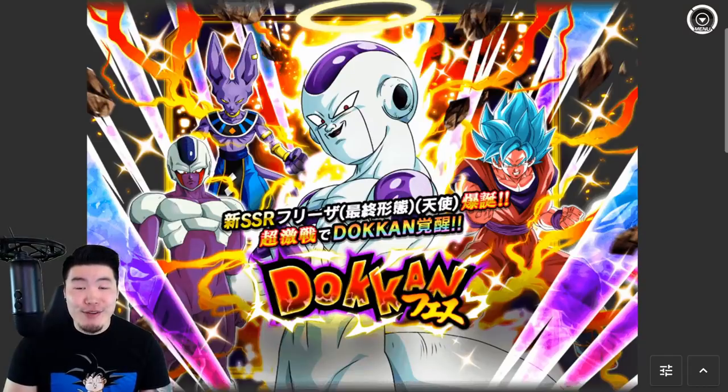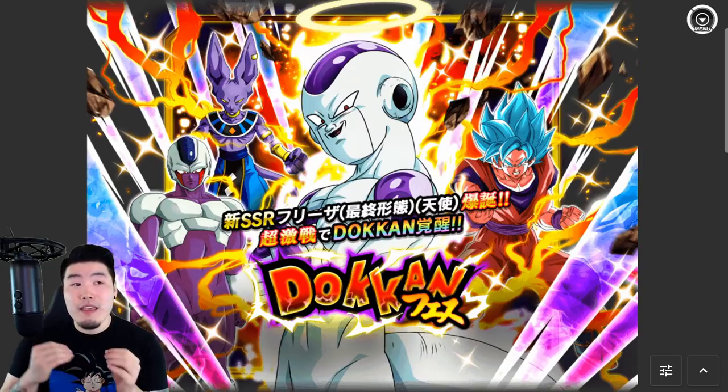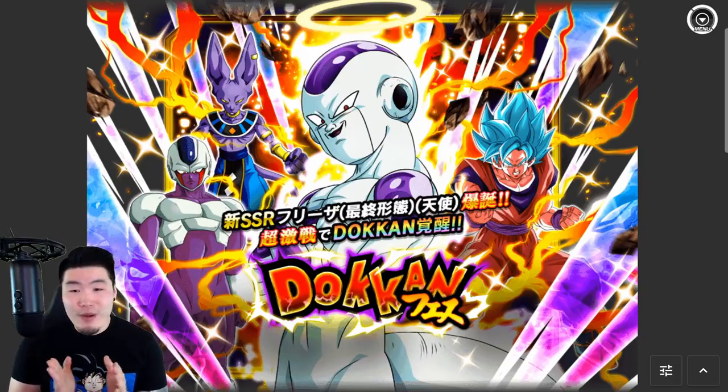Hey, what's going on guys, welcome back to another Dokkan Battle video. So PHY Angel Golden Frieza is going to be dropping on the global side of the game in about a day and a half. In today's video, I want to give you guys a full preview of everything you need to know about this unit, including his super attack animations, his full kit breakdown, and of course his potential banner on global, to help you decide whether or not you want to spend your hard-earned dragon stones to pull him or hold on to those stones for something else.